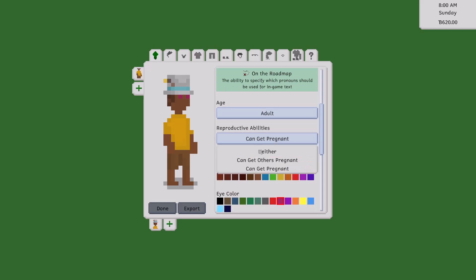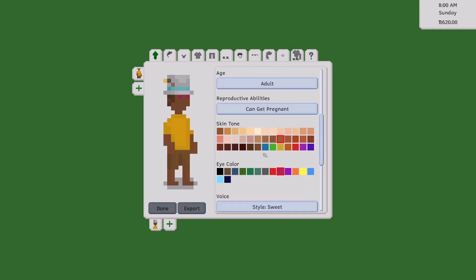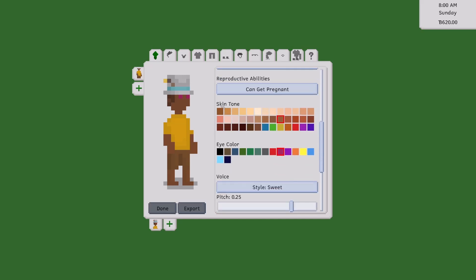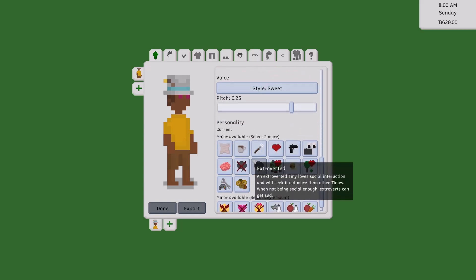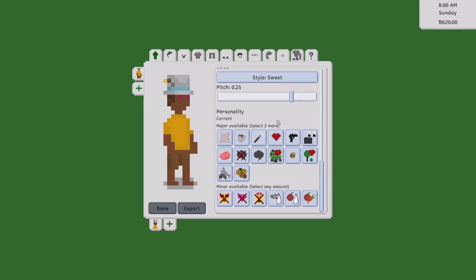You can set the reproductive abilities to neither, can get others pregnant, or can get pregnant. You can have a family, there's romance and friendship. But this is early access, so please do keep that in mind.